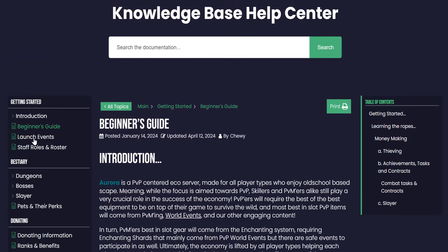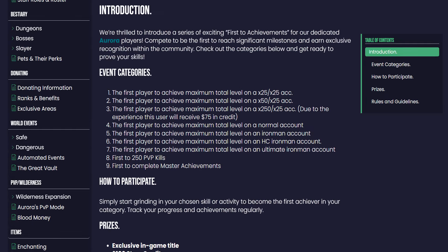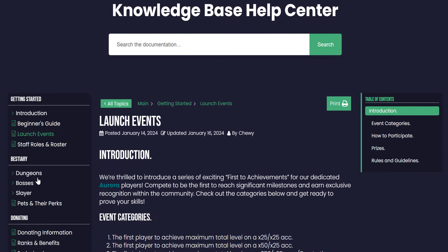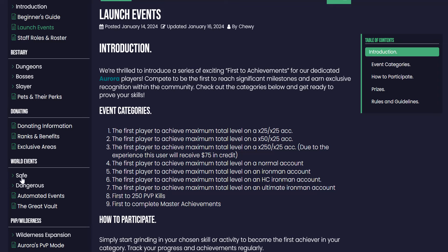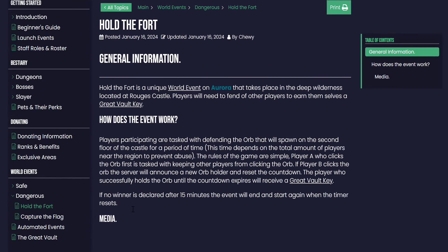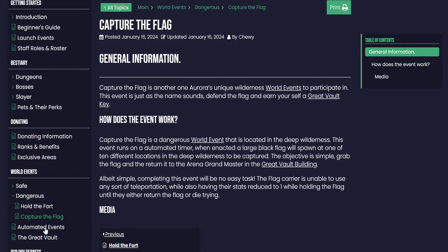If you check out some other things - launch events - there are going to be some massive events when the server launches. It's highly recommended that you also check out the wiki because there's so much stuff here. We have dungeons, bosses, slayer, pet center perks, donating information, ranks and benefits, exclusive areas, world events. There are safe events and PVP aka dangerous events - Hold the Fort, Capture the Flag, and so much more. The wiki is not fully finished yet but it's pretty much done and you can check out everything.